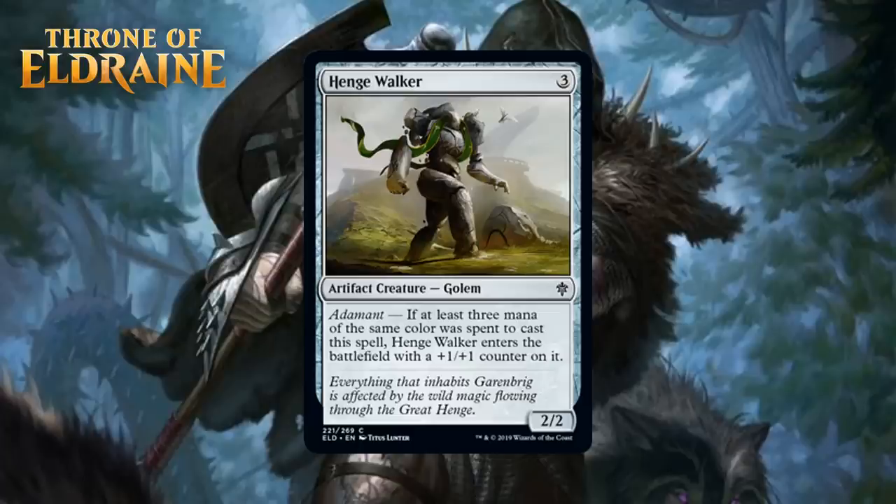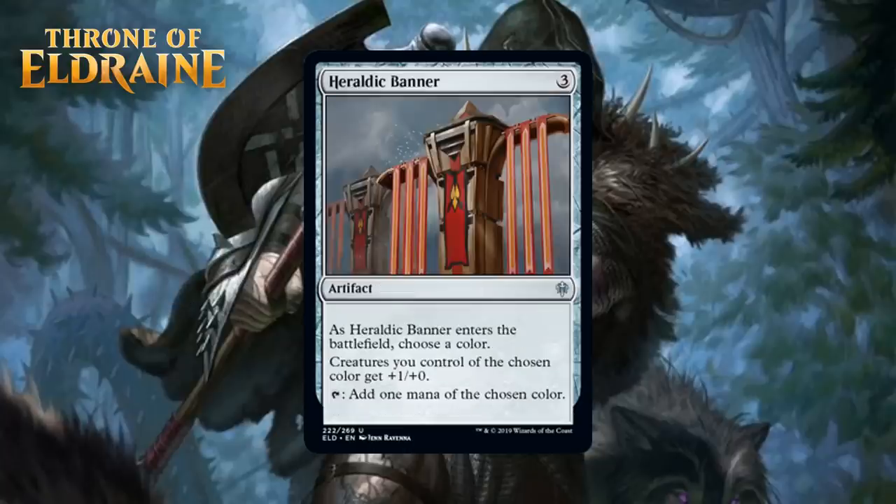Next up, we have Heraldic Banner, which for 3 generic is an uncommon artifact. When it enters the battlefield you choose a color — creatures you control of the chosen color get +1/+0, and you can tap it to add 1 mana of the chosen color. This is a decent mana rock — it does something most of them don't do in that it affects the board right away. There is every possibility that playing this thing makes you have attacks available that just weren't there before. It is sort of annoying you have to choose a color and stick with that forever, which means it's not going to be the most reliable way to splash. Overall I like this alright — it ramps, kind of helps you splash, and gives you a minor boost to the board state. I think that makes it a C.